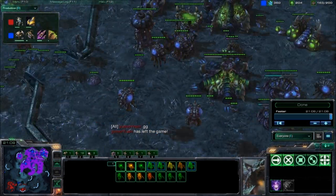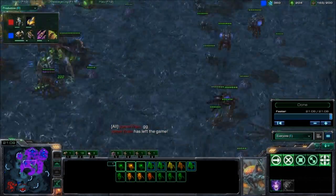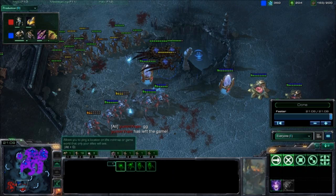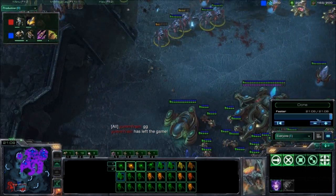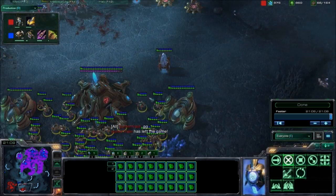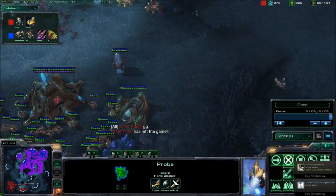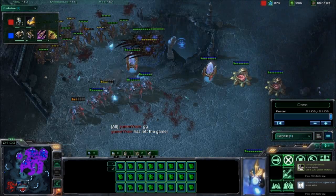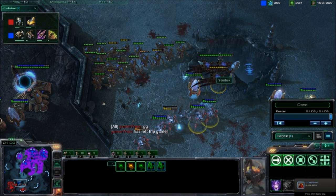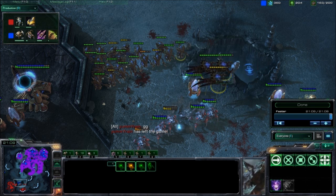At the end, Yuenbeck just had way too many units produced — way too good macro and micro. Just having all these bases, being able to push out all those units: so many Roaches, Hydras, and the perfect group to counter this Protoss army. Just look at that saturation — it's crazy. Yummy Rain really needed to get that third base up and obviously could not keep it after that first attack from Yuenbeck. Definitely a great game from both players. Let me know what you think of this commentary — I did just whip it out out of nowhere, so hopefully I continue to do these and it looks good on YouTube. See you guys soon.